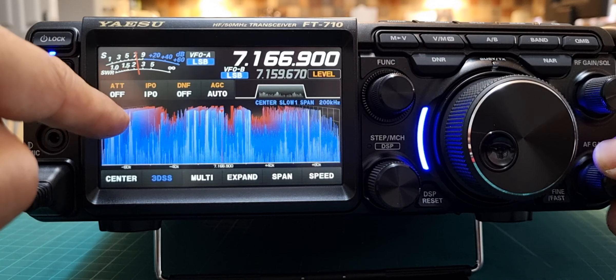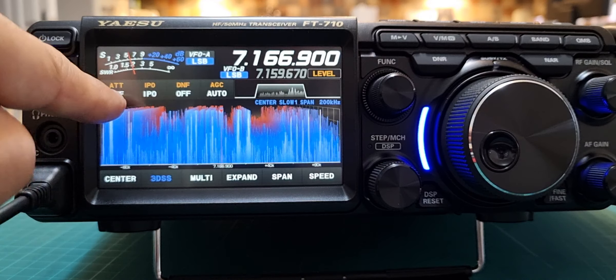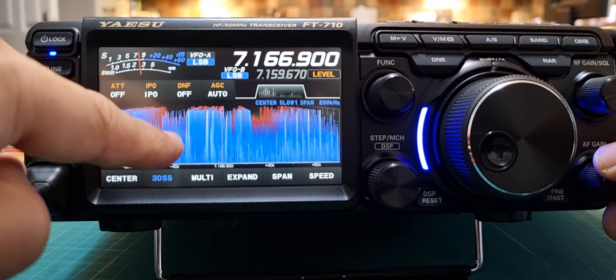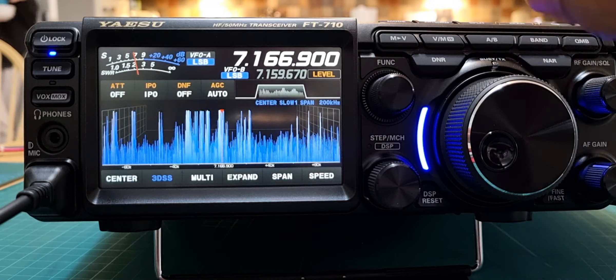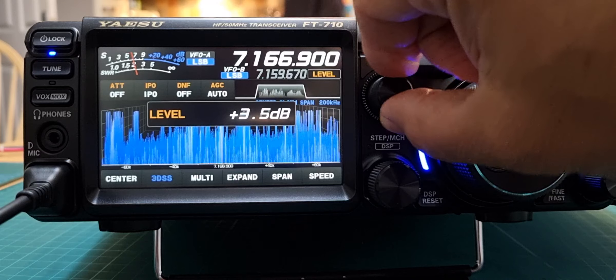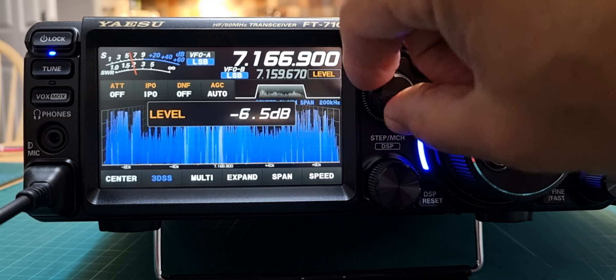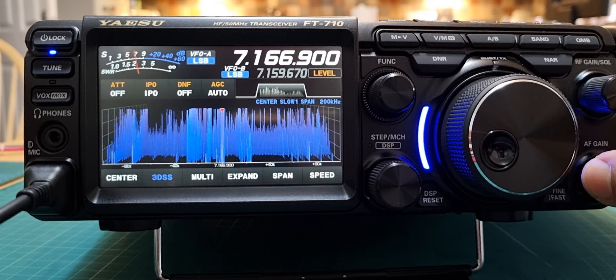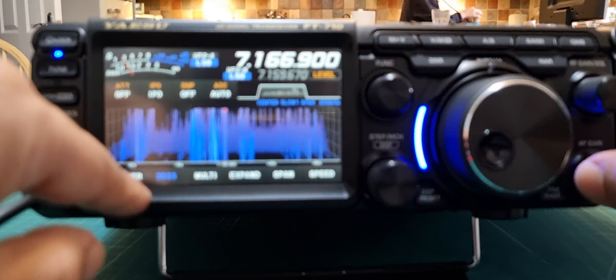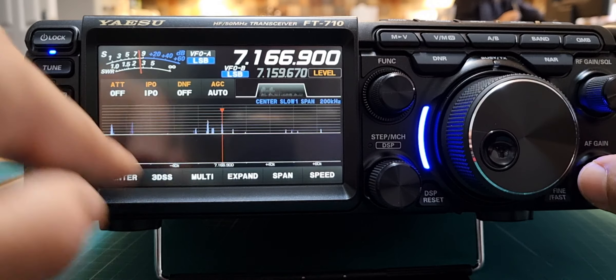I don't see a difference on that telephone line. IPO — you know, people see the way the scope is like full up like that. Push F, tap level, and then just turn it back until you like it, until you can sort of make more sense of the scope.